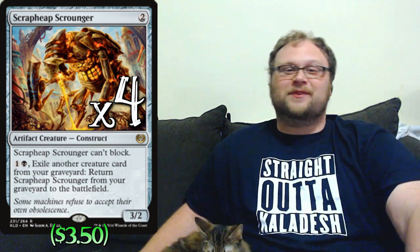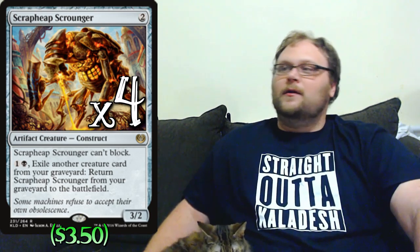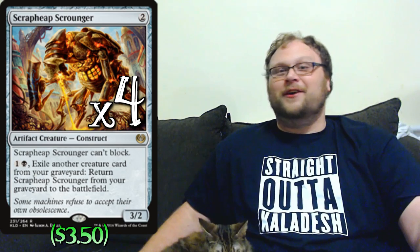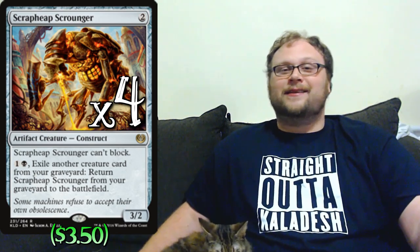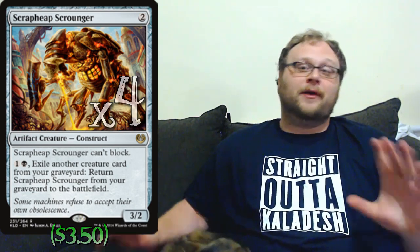Scrapheap Scrounger keeps us on board, making us resilient to board wipes. It crews Heart of Kiran easily, it's an artifact for Toolcraft Exemplar, and it's above curve as far as power/toughness for its casting cost. It keeps coming back, and even though he can't block, he does so many amazing things that we're definitely going to play all four. His utility is through the roof right now, and he's been in a bunch of decks lately for good reason.